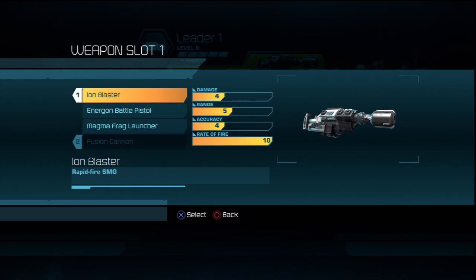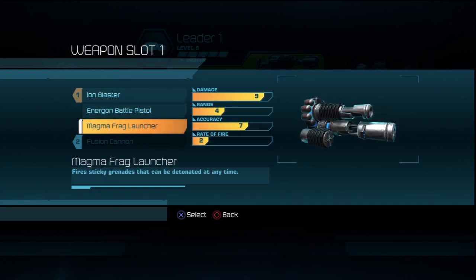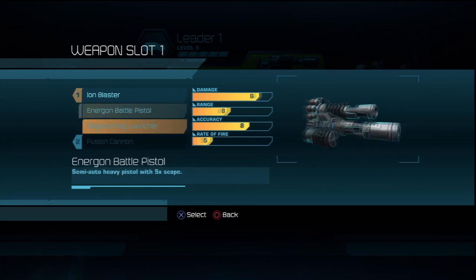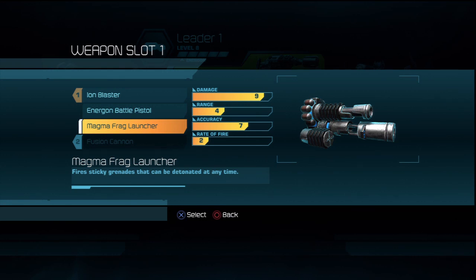You're going to want this to be your primary, because the other guns the Leader gets are kind of weird. He gets the Energon Battle Pistol, which is a kind of weak little pistol — the little pew-pew gun. He gets a Magma Frag Launcher, which is kind of cool. You shoot sticky grenades and then you can choose when to detonate them. The grenades come out in an arc, like you're shooting noob tubes, but the actual power level is really weak unless you get a direct hit. It says 9 damage, but the area effect damage is pretty nerfed.